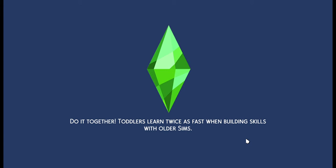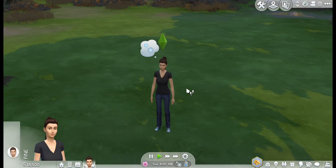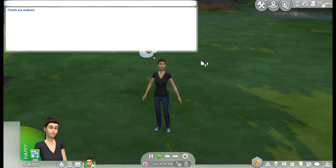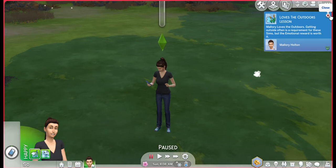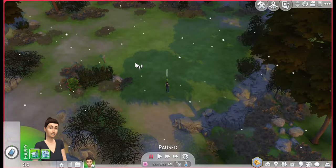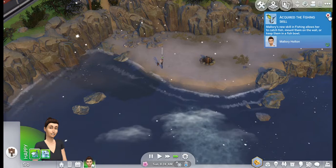We'll take this lot over here. So for the rules of the Rags to Riches challenge, we have to start off with zero money, so that means I'm gonna have to cheat my money away. This is also the first time that I've played this with Seasons, so I'm curious to see how that's gonna work. We also can't buy things for the lot until she reaches a certain amount of money. So to start us off, I'm gonna have her fish — and she's probably gonna get cold in a minute.